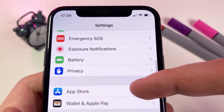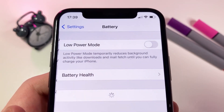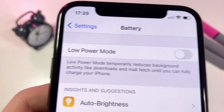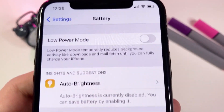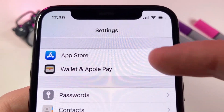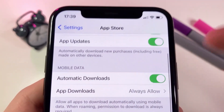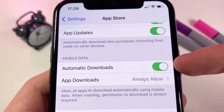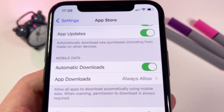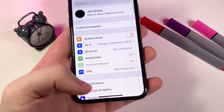Once you've done that, go down to Battery. In there, you need to make sure that Low Power Mode is turned off — you'll know it's on because your battery percentage will turn yellow. Make sure Low Power Mode is turned off. Then go to App Store and find the option called Automatic Downloads and make sure that it's on. It should be on by default, but if it's off, switch it on. It allows apps to download automatically, so it's a very important setting.